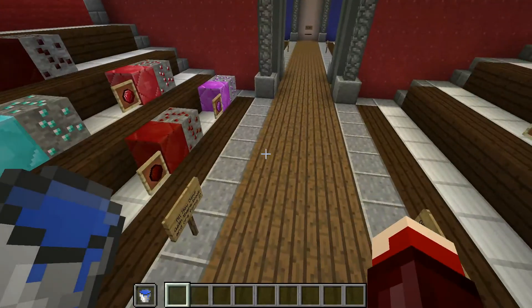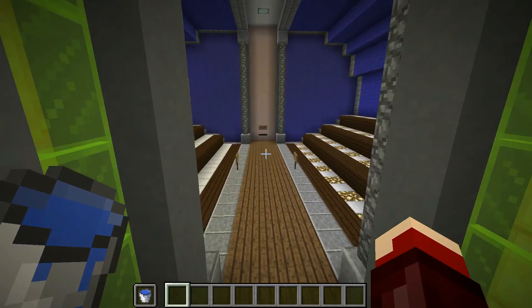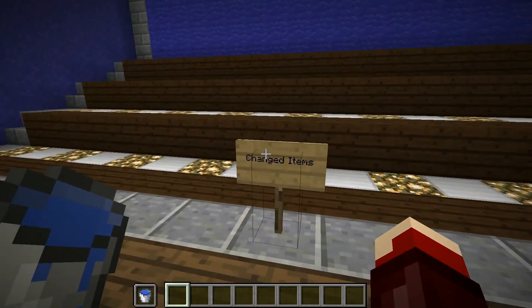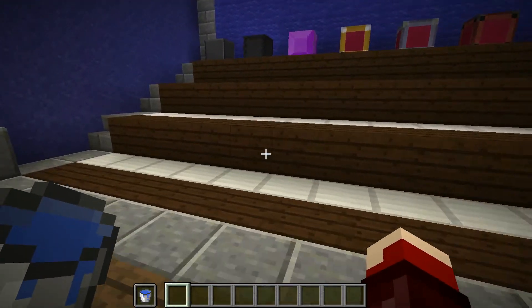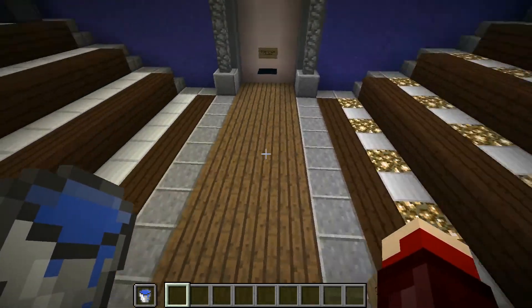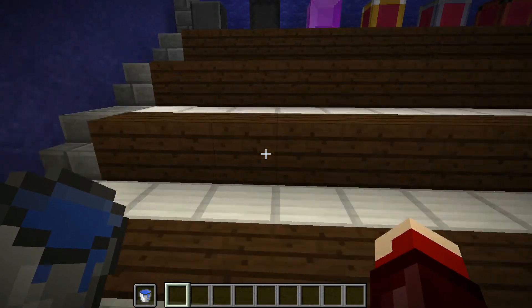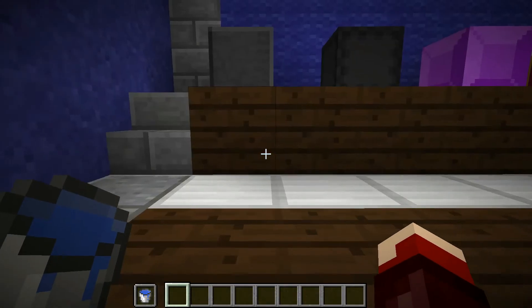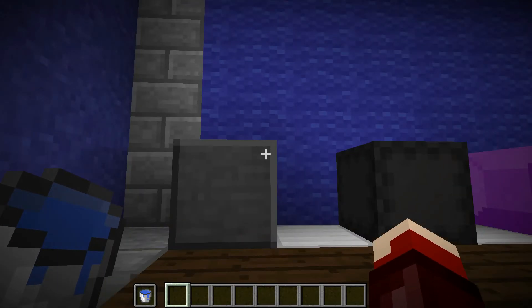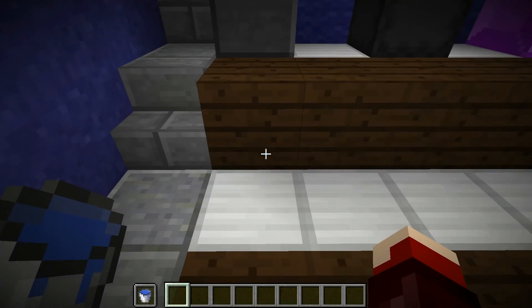None of the gems, ores, or any of that have changed, so we can move right into this room with all the changed blocks and items. There are no changed items actually. For the changed blocks, we have the custom crafter, which has changed how you get it, not really how it works.